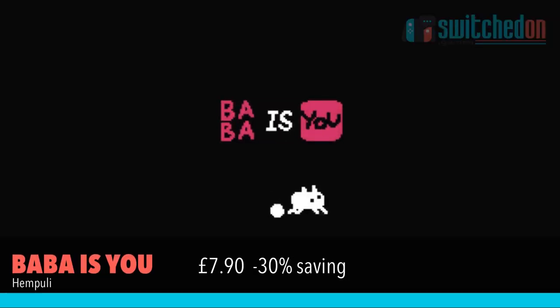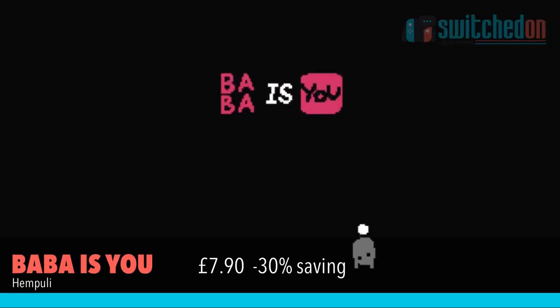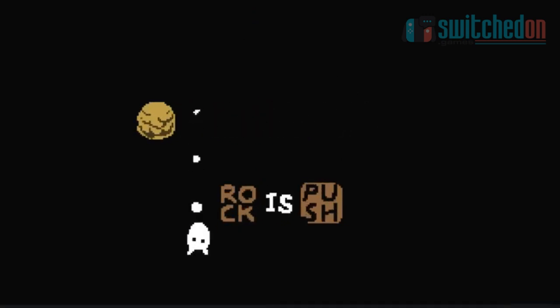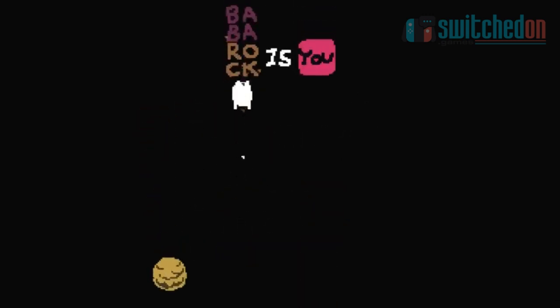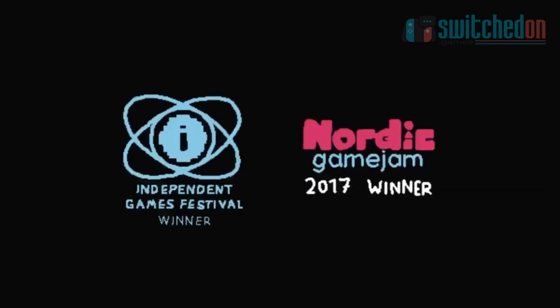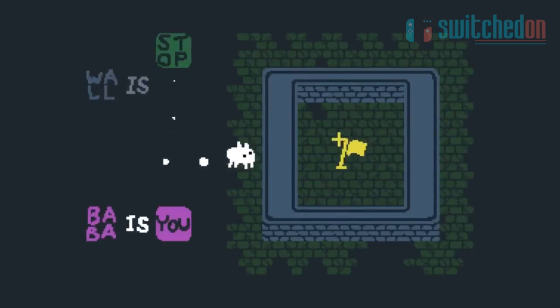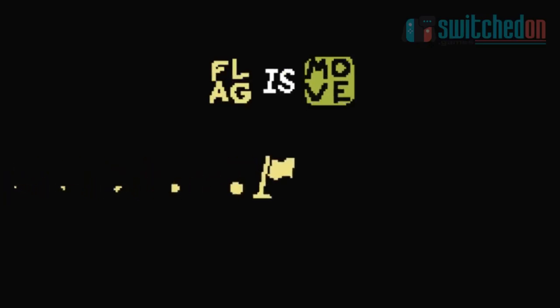Next up is Baba Is You, which is down 30% to £7.90. Whilst I wrote this off initially when I first saw it, stellar reviews have properly explained the gameplay and that's won me back round. As a programmer myself, playing this will be a bit like a busman's holiday, but I'm hoping my background in logic will help me enjoy it even more.